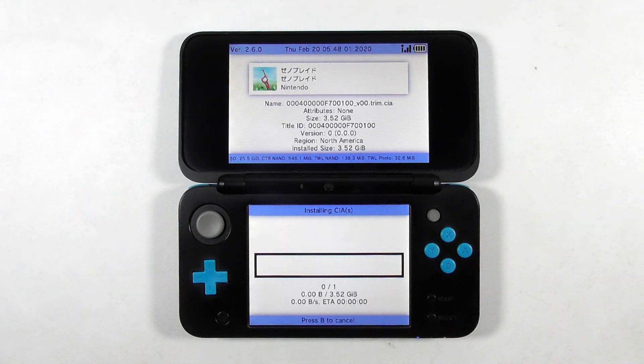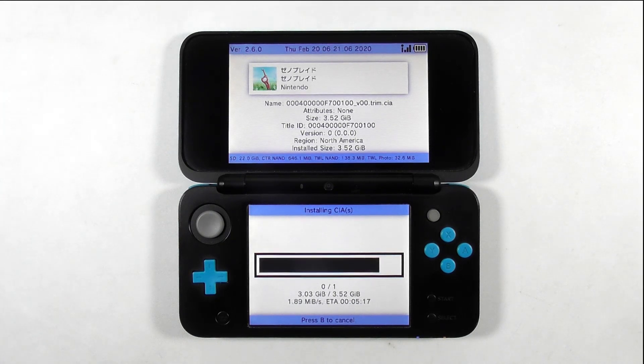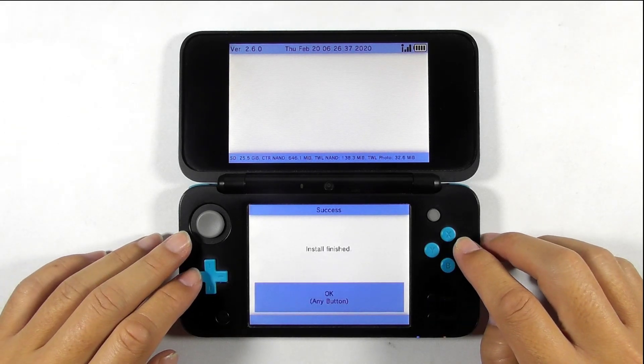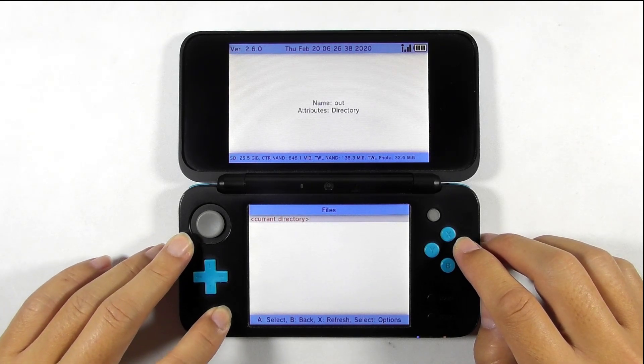And again, since the file size is massive, it will take a long time to install it, so take a break and leave the console for a while. Press any key to continue, then press the home button to get back to the main screen.